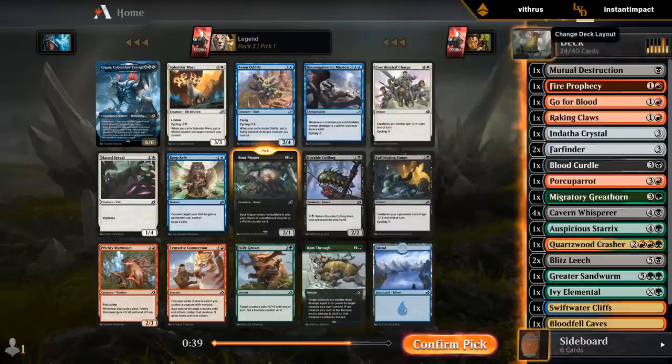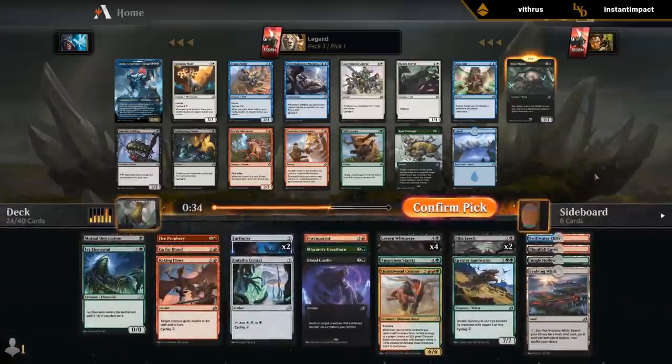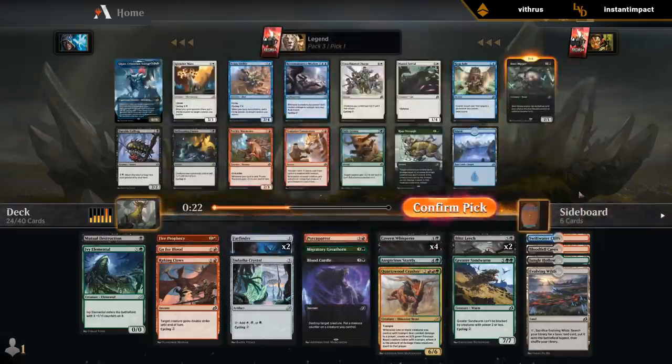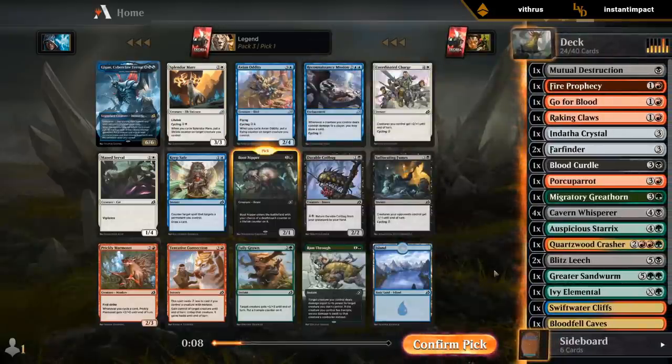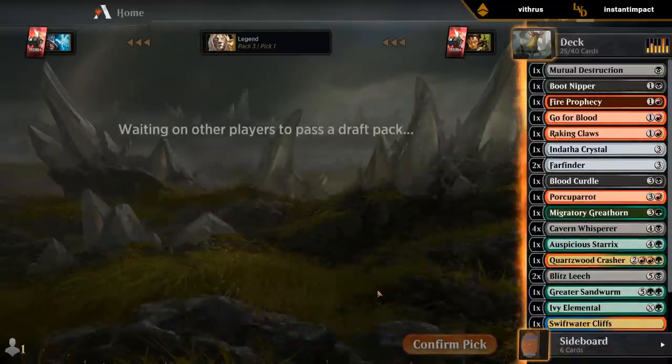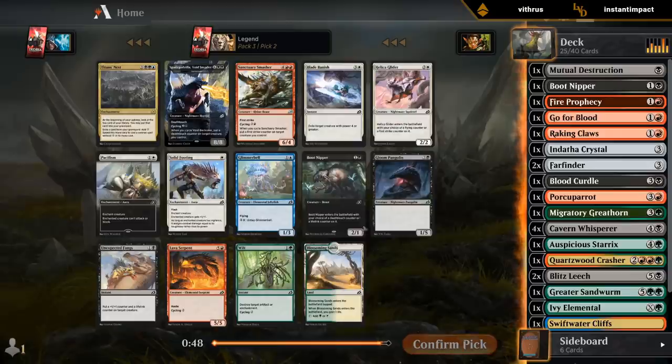I think I take Boot Nipper over Ram Through — as good as Ram Through is, I just need a two-drop here. Jerudal's okay, but we've got enough late game, and looking at the mana cost, the payoffs are mostly odd-numbered so I think I prefer Boot Nipper over it. We don't have any ramp to really get Jerudal in play faster, so it's like a six-mana 6/6 that sometimes will get value. Boot Nipper is better.